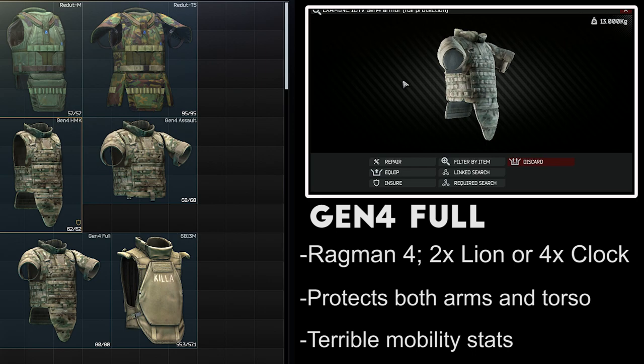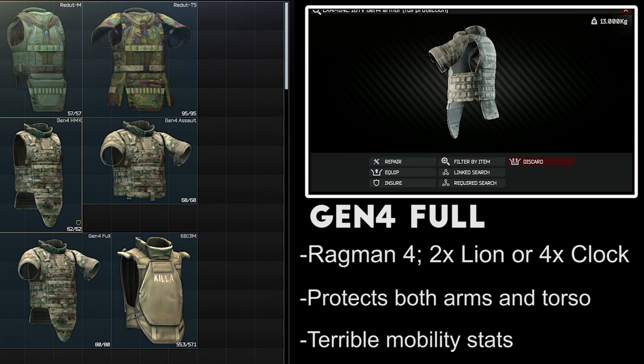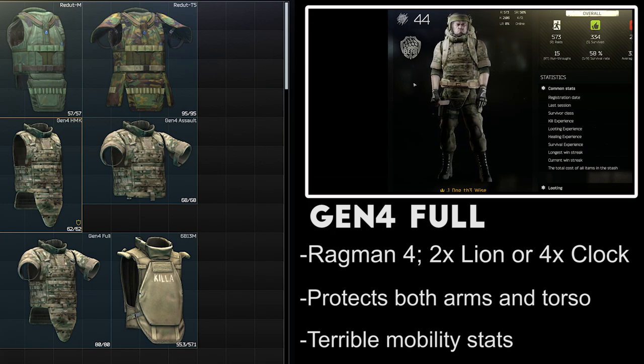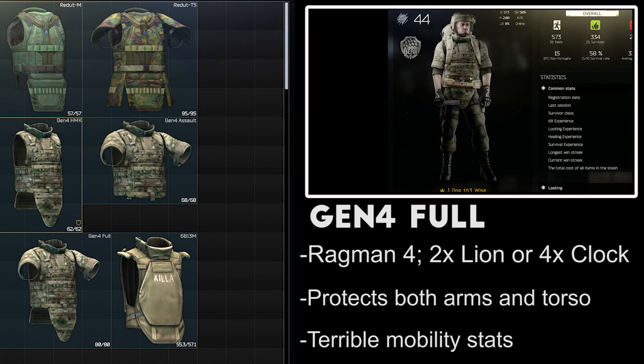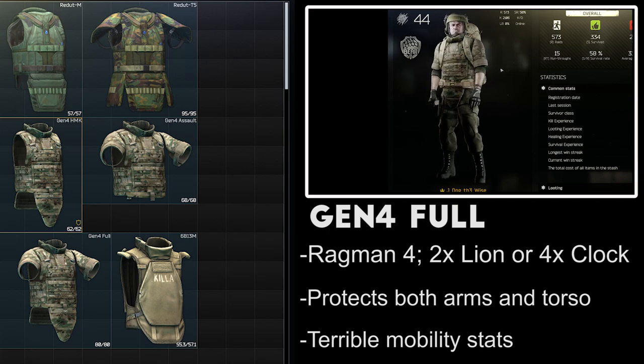The Gen 4 armor full protection kit can be acquired from Level 4 Ragman for 2 lion statues or 4 clock statues, making it somewhat awkward to get ahold of. On top of this, it doesn't cover any additional area over the assault kit and it comes with a 33% movement speed reduction. In my opinion, if you loot this, just sell it on the flea market and buy 2 assault kits. Oddly enough, this vest actually has a lower turning speed penalty than the Gen 4 high mobility kit, which I would love to see the developers change because it just doesn't make sense.